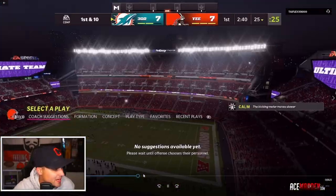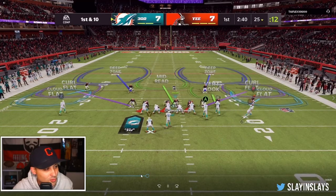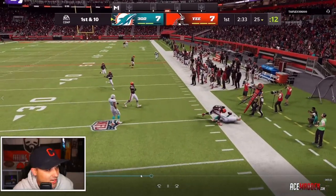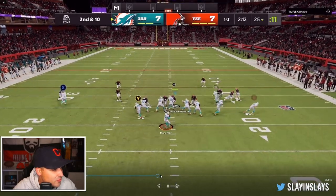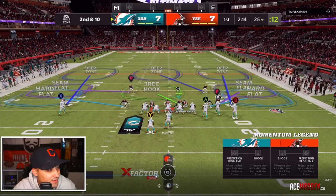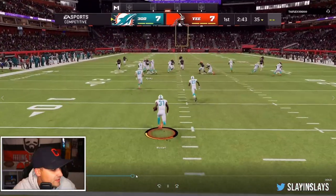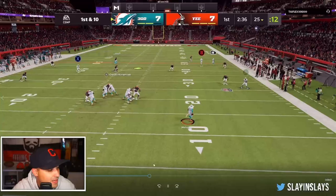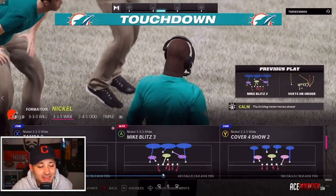He brings it out with Raheem Mostert — about 90-91 speed. We get a nice stop. He comes back out in gun bunch offset; we come out in 3-3-5 wide. Clowney steps up big for us on second and ten. He runs verticals again, lobs it up. I had Denzel Ward backed off so we don't get burnt deep, but for some reason the adjustment didn't register. Fuller catches it, breaks a tackle, and scores — he goes up 14 to 7.